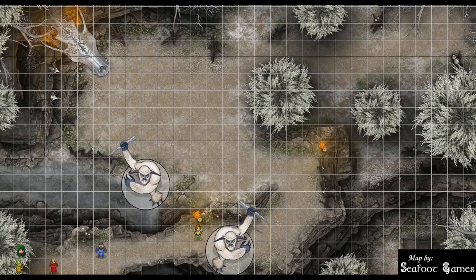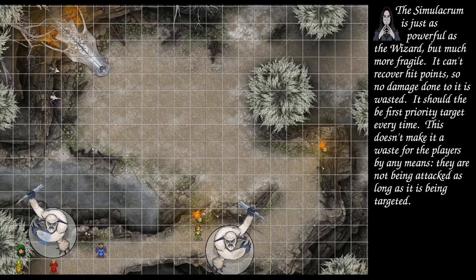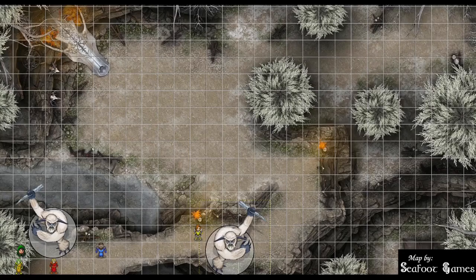The other yeti has been hit with fire damage so it has disadvantage on attacks. Yeti climbs there and uses its chilling gaze on the simulacrum — DC 18 constitution save, 18, chilling gaze fails. It has two claw attacks against the simulacrum. First one at disadvantage gets a 13 to hit — pop a shield, it misses. Second attack is a natural 20 — 18 points of slashing damage and 6 points of cold damage, 24 total. Is the simulacrum still up? No, he's gone.